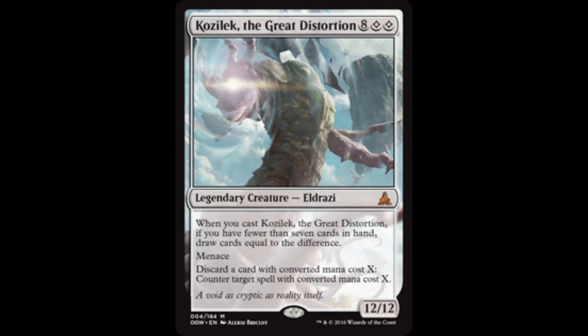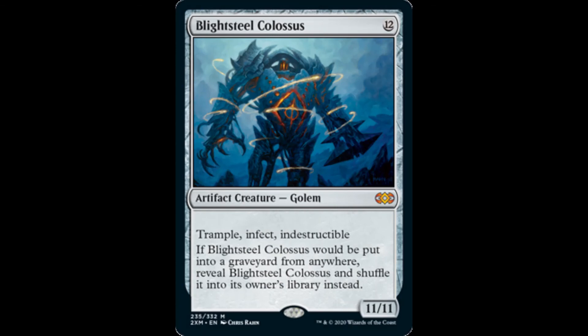If we are talking about one-shotting opponents with Bloodhill Bastion, then we can't forget to include Blightsteel Colossus in any of these builds. Providing double strike to this 11/11 Trampler can knock out an opponent with infect damage.